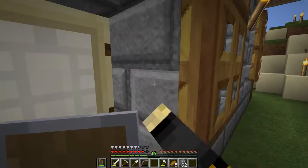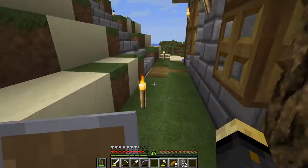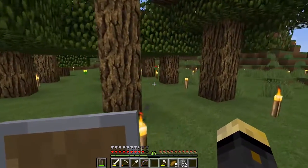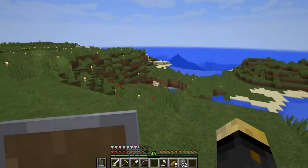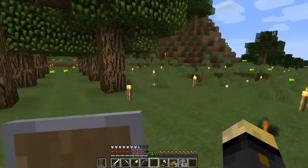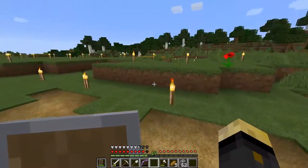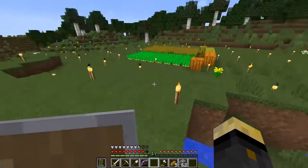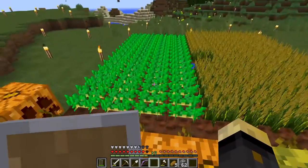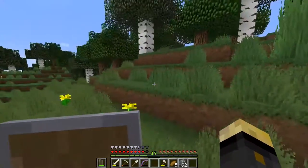Got a nice little path - see the grass has grown in. I have built a tree farm; these trees weren't here before. I have lit a big portion of this area up. This island is pretty good size and I've got a farm right here. I need to harvest it all again.